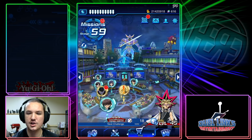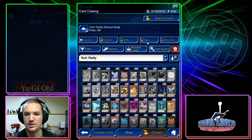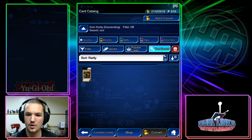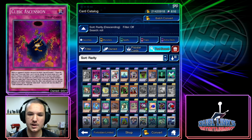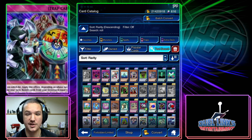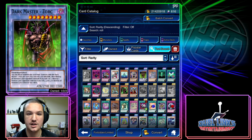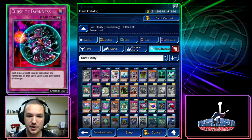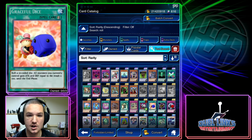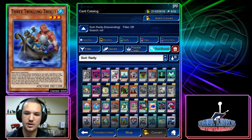Let's just go to the card catalog and see if there are literally any good dice rolling cards. Orgoth the Relentless of course, Cubic Ascension, Dice It — so this is a searchable Dice It. Oh Controller, Dark Master — you can search Zork, you can search Snipe Hunter. Nothing is really that good; you can search Graceful Dice, absolutely broken. But okay, it's never mind.